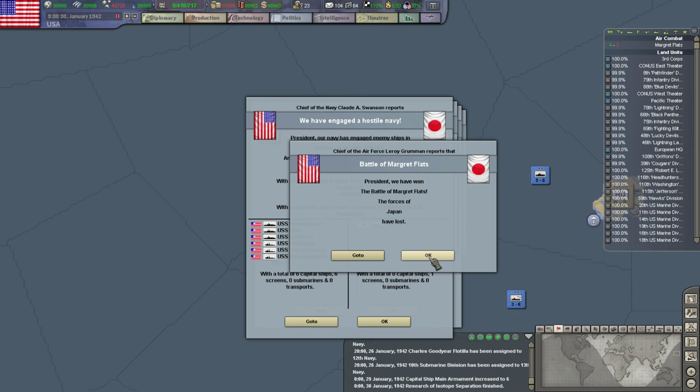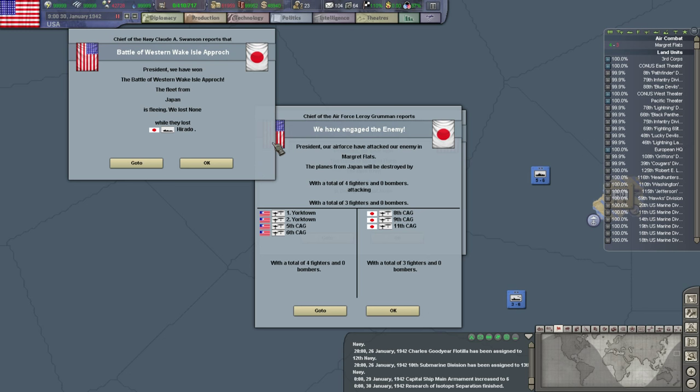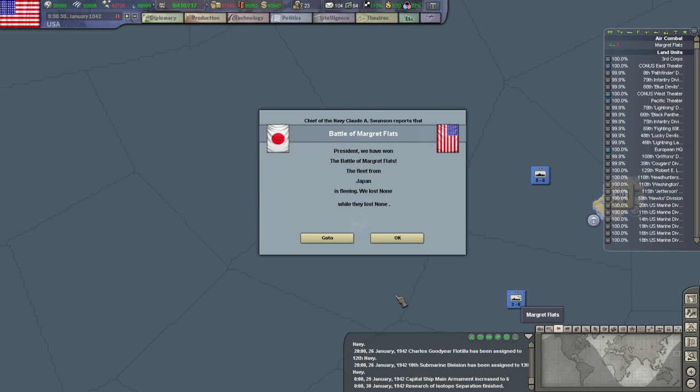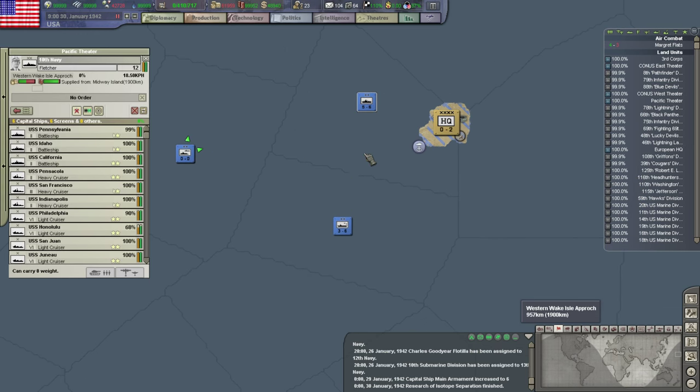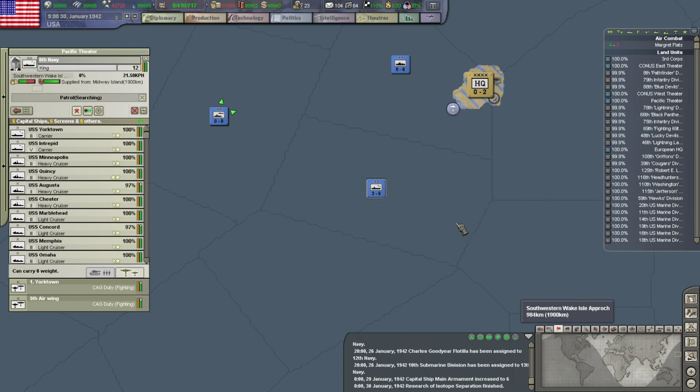Some CAGs are engaging. Forces of Japan have lost. We're attacking some more stuff — they lost the Herato. That's what I like to see. Fleeing — lost none, whereas our stuff is in decent shape. Excellent.